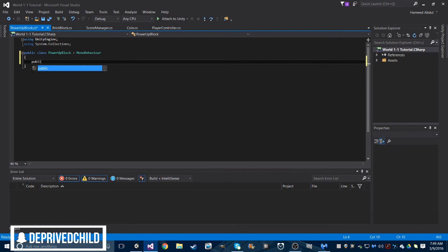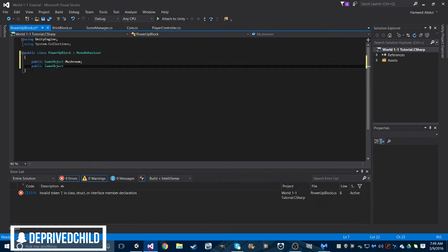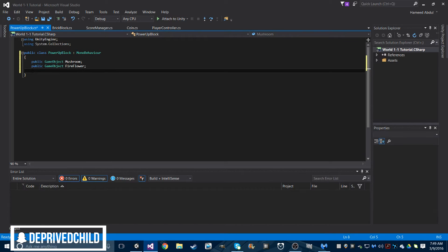We're going to do: public GameObject mushroom — you could name it mushroom prefab, but whatever. Public GameObject fireFlower. Then let's go public GameObject spawnPoint, or just spawn. It doesn't even matter — just stick to spawn.